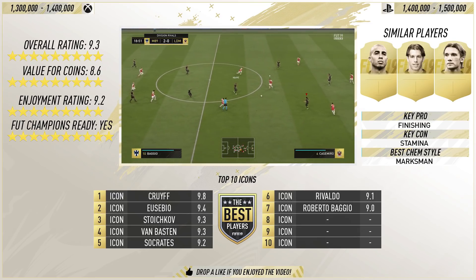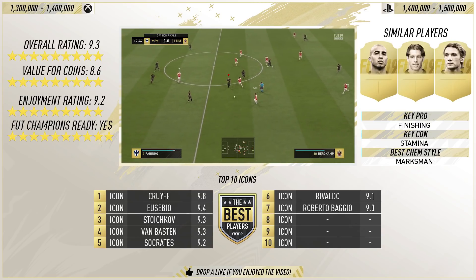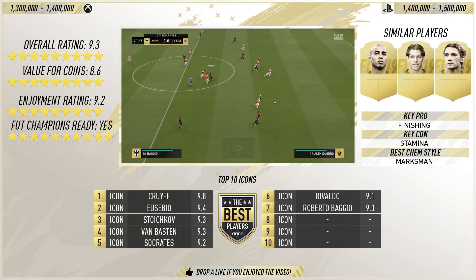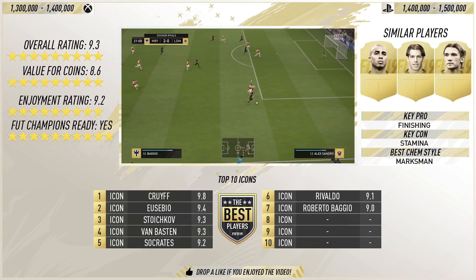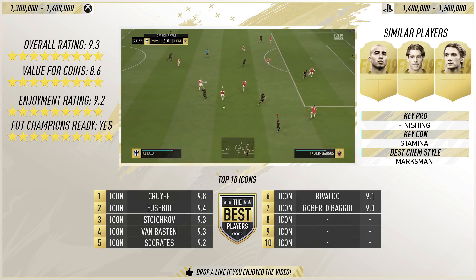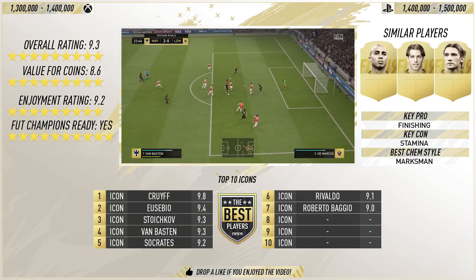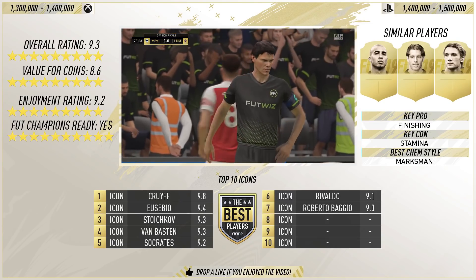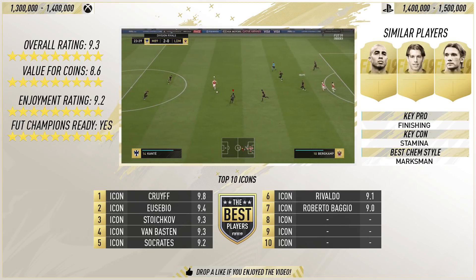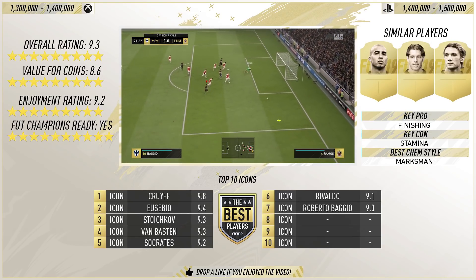I wish I used him this weekend — I lost my first game of FUT Champions then went on to win the following 9, so I'm 9-1. Let me know your records down below and which other icons you want me to review. In 7th place we have David Trezeguet, Ruud van Nistelrooy, and Andriy Shevchenko. I haven't reviewed any of those but I have used them — let me know if you want reviews. The key pro is the finishing with Van Basten, obvious from a mile off. The key con is the stamina. The best chemistry style for me would be Marksman.